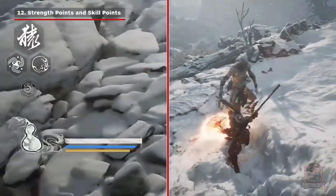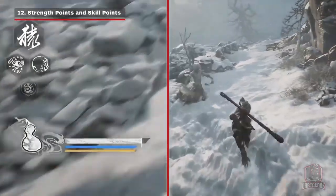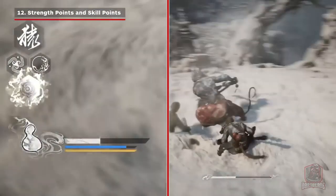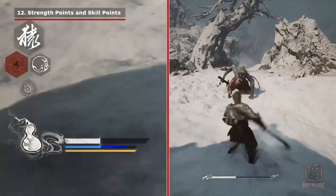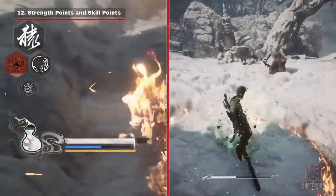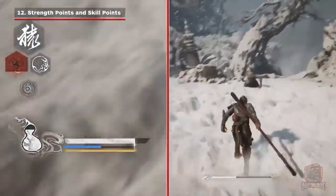On the lower left corner of the UI, we can see a blue skill point meter and a yellow strength point meter. When you use split shadow or the fire ring, you'll consume skill points. Fighting, dodging, and using special moves will consume strength points. So far, we don't see how to recover skill points from this trailer, but strength points automatically refill after each use.